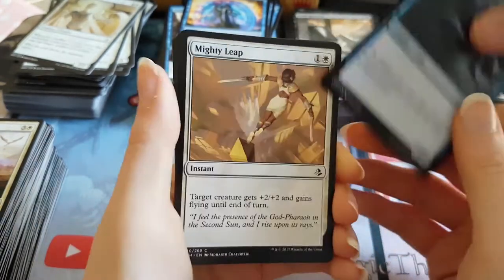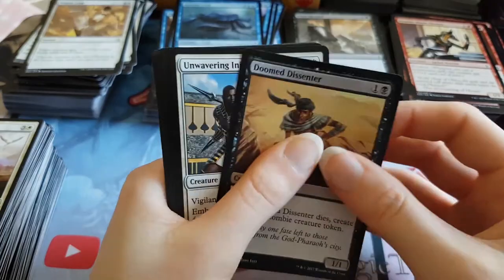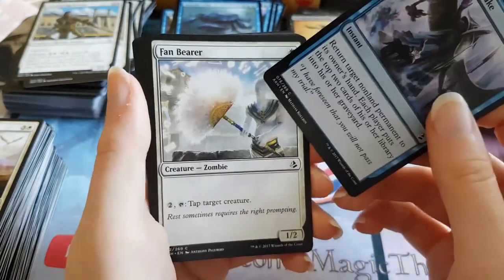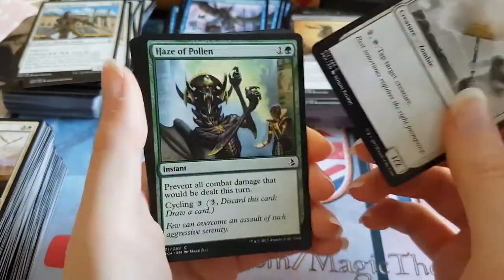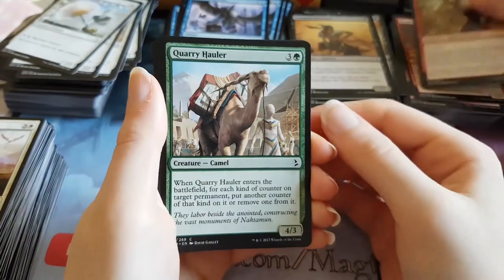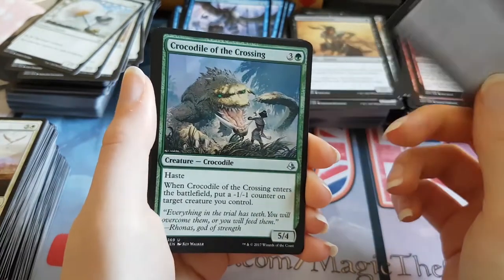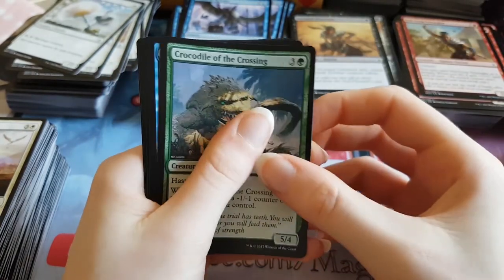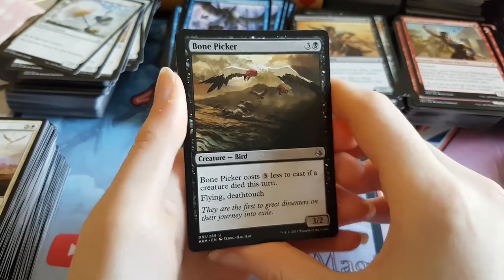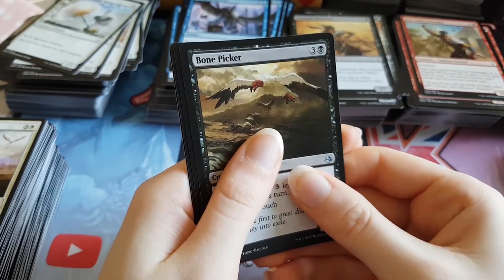Ancient Crab. Mighty Leap. Doomed Dissenter. Unwavering Initiate. Winds of Rebuke. Fan Bearer. Haze of Pollen. Nephcrop Entangler. Quarry Hauler. Sun Scorched Desert. Crocodile of the Crossing is the first uncommon. Labyrinth Guardian is the second uncommon. And there's our first Bone Picker in the entire box — we finally got one! It's only about a dollar, but it's the most expensive uncommon in the set.